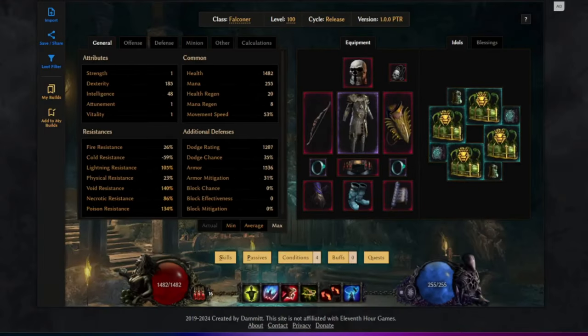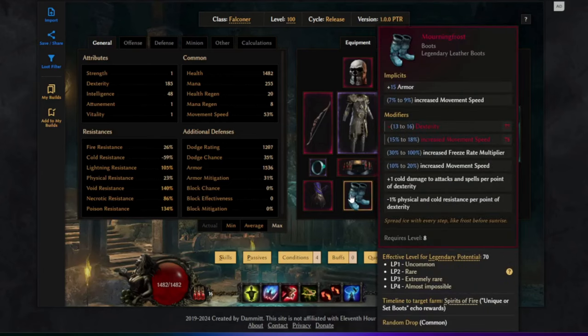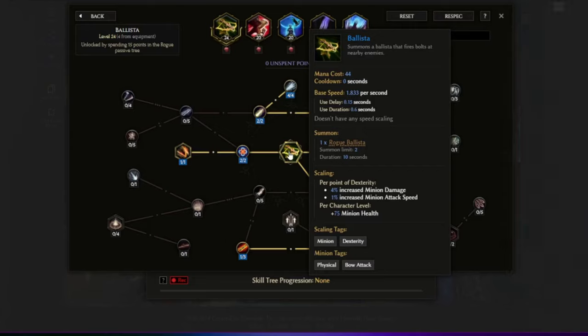At first look, the items we have here are basically your standard setup if you want to go a normal hit version of ballistas. With 1.0 I'm pretty confident we're going to get some new uniques that will benefit this build. The build is mainly built around Morning Frost, which gives us flat damage per point of dexterity, and then a portion of this damage gets transferred to our ballistas. The great thing is that the ballista also scales its damage from dexterity as well.